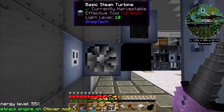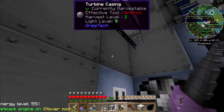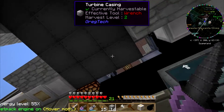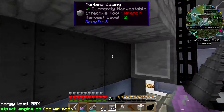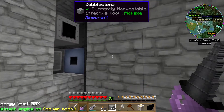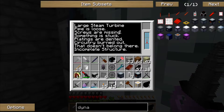What changed from last episode to this episode that you suddenly can't admit? It's all turbine casings — completed on the bottom, 3x4, all turbine casings. Completed on the top, all turbine casings. I looked online — this is exactly the setup that somebody else has. When I look at it, of course it says: Large steam turbine. Pipe is loose. Screws are missing. Something is stuck. Platings are dented. Circuitry burned out. That doesn't belong here. Incomplete structure.